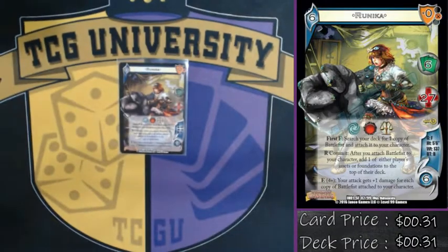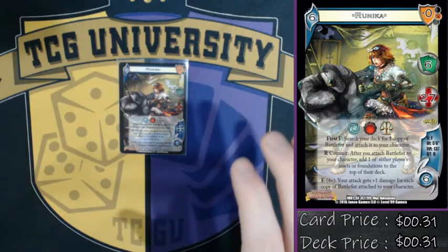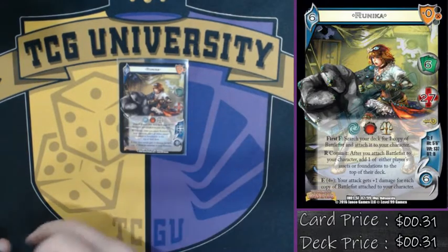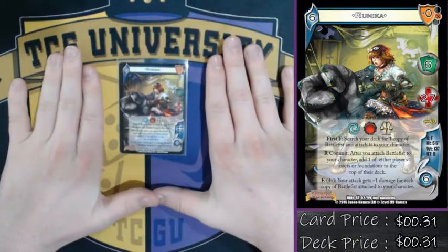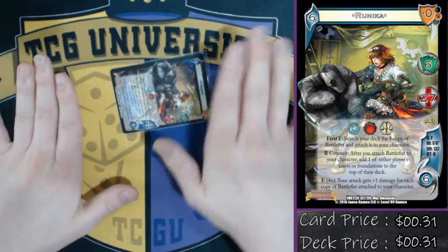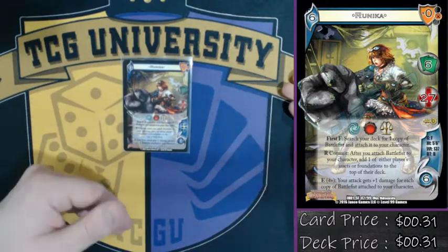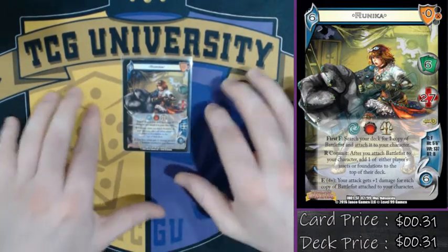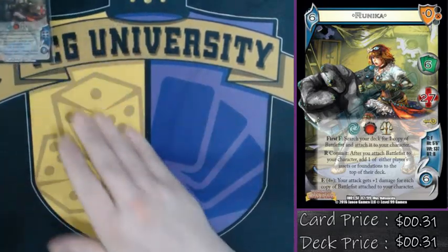Runica gets a lot of value off of playing a very specific card called Battlefist. She has foundation control and staging area control by either assets or foundations. After you attach a Battlefist, you commit her and put one on top of their deck — you get to pick. She also makes all of her attacks really big for each Battlefist that she has, so she's a bit of a snowball character. The more Battlefists we can have attached on her kill turn, the better it goes.